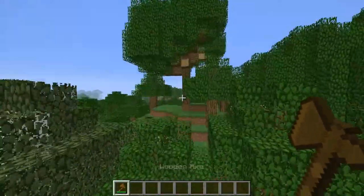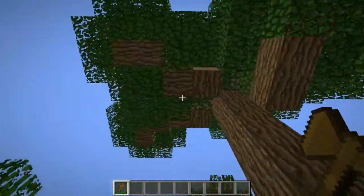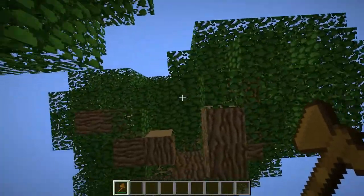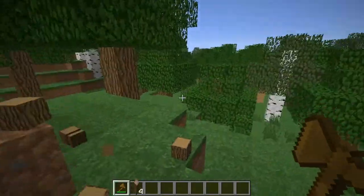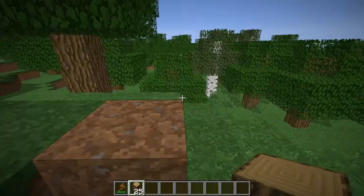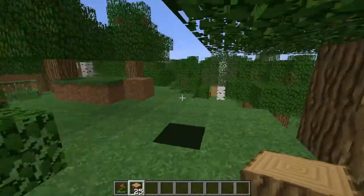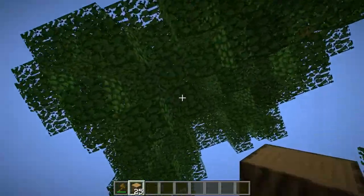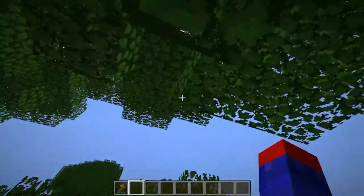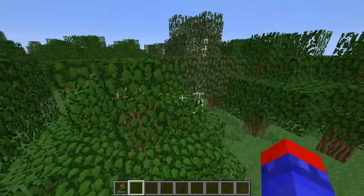My favorite feature about this mod is with these big annoying trees where normally you'd have to cut down every single piece for the leaves to disintegrate. With timber mod, if you just destroy the bottom block, every single piece falls. These trees contain so much wood — I just spawned in a survival world and got 25 pieces of wood from one tree. That is literally one of my favorite features, and single-handedly a reason to get the mod.